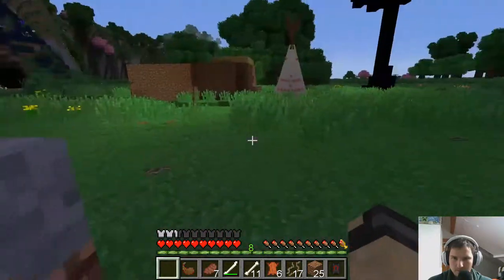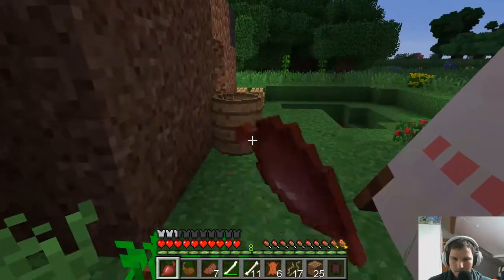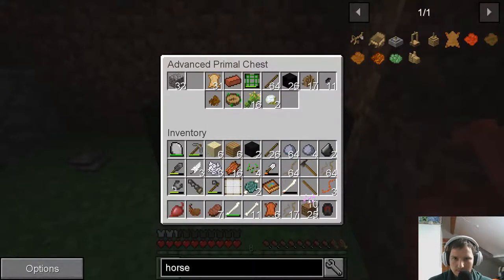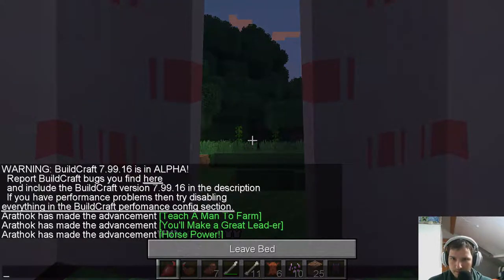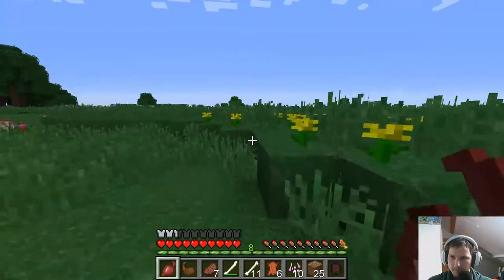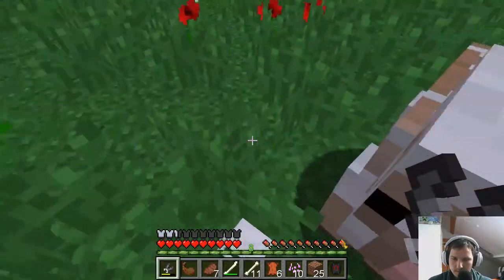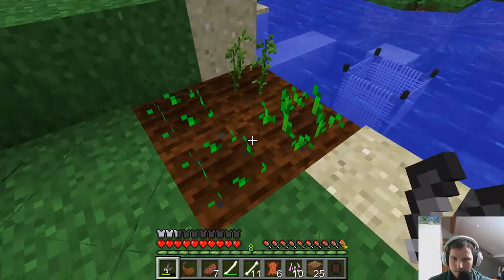We need another lead — that means we need string, which means we need cotton. I need to get my cotton seeds and plant them where we've got the water. It's also night. As long as — oh look, we have flint shears at home and we have them here. Sorry little buddy, I need your stuff. Here's the water, here are our fields — I'm just going to shear my cotton here.